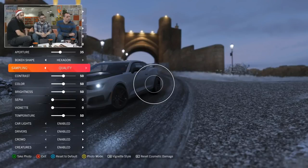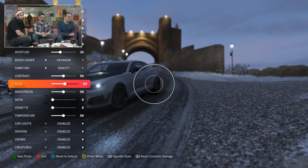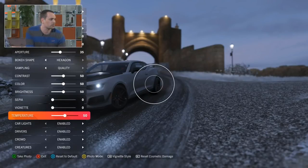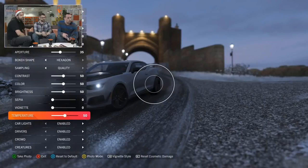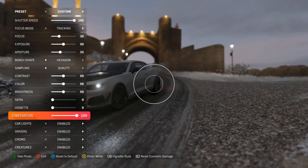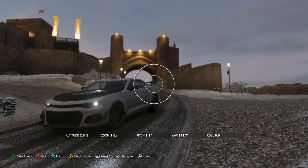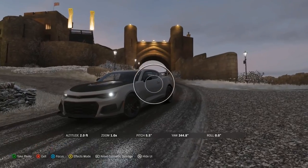There are some new options down at the bottom of the screen as well. A new one we've got is temperature — or white balance if you're into photography. This essentially allows you to make the shot cooler, really make it more winter, or go the other way and actually warm the image right up. It can be used to make things feel cold or warm, but also to offset lighting. If you're in a night environment like this, you can offset the lighting so it actually looks more correct.